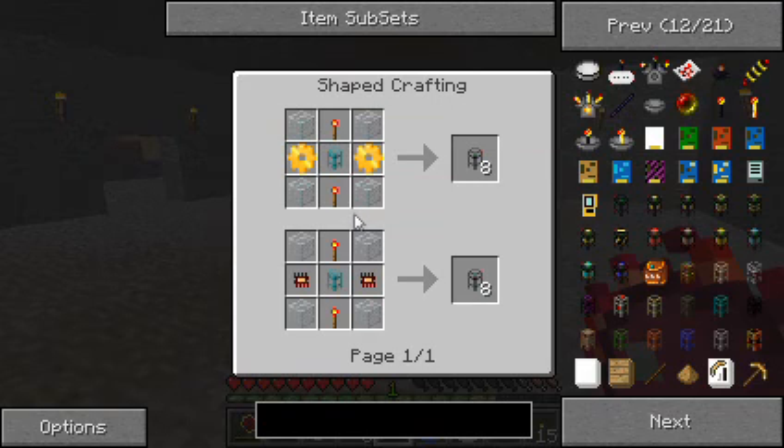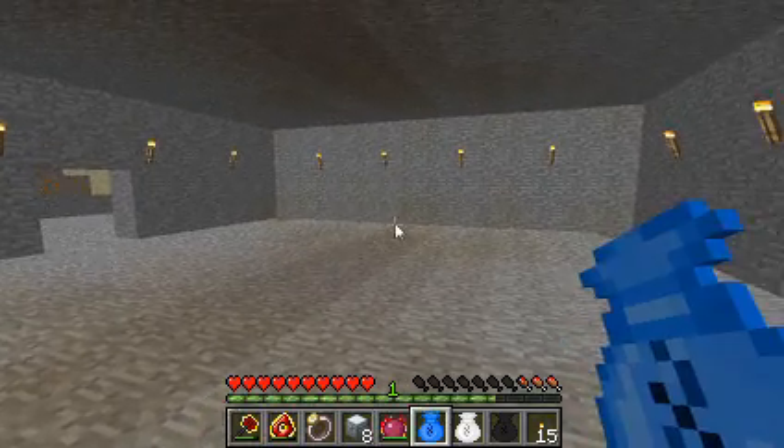To make the regular logistics pipe, we're going to need gold and diamond. Do we have any diamond? That's a good question — do we have any diamond?